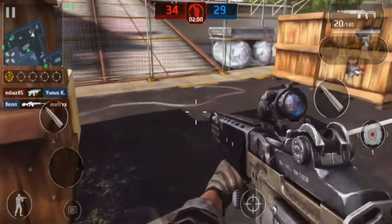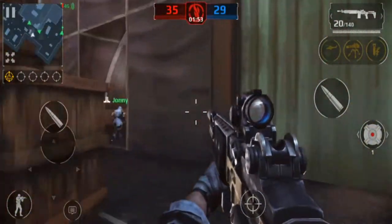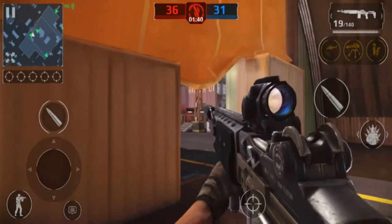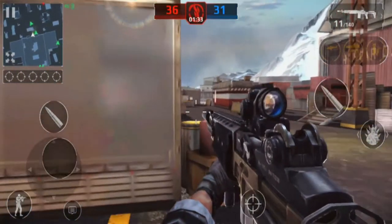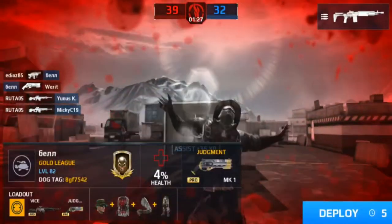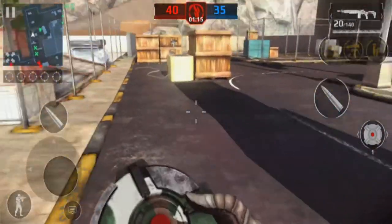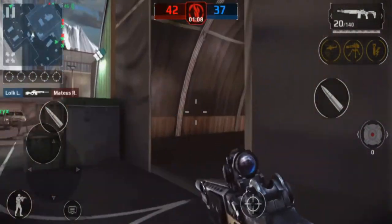We're going to break out the Enrage ability — slide it over to break out in rage. Looking down the sights is just too hard. He got down to 4% health, so we got good damage on him. I'm having a really tough time getting the down-sights to work because people move so fast, and with the touchscreen it's tough to keep up with them.